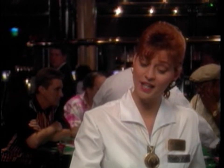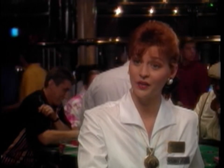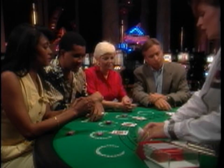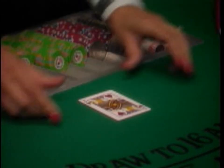If you have a blackjack, you are paid one and a half times your bet, so your $10 would become $15. When all the bets are down, the dealer deals each player two cards. The dealer will also take two cards — one face down, the other face up.